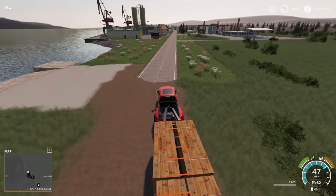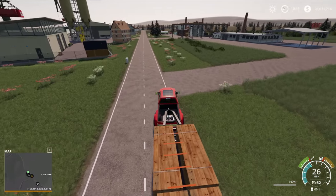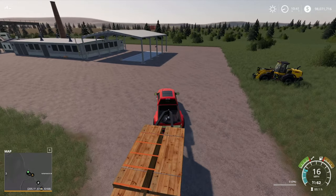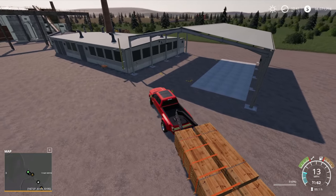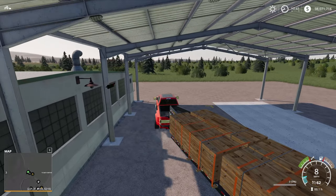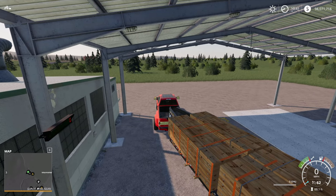Here we are. A good five minutes of solid driving at 60 miles an hour to get ourselves here — that shows you how big this map is. Now here we are at the pallet factory. We've got a loader there but actually I might just try and drive on here and see what happens. It's an easy one, purely because it has only one input and that is long wood.